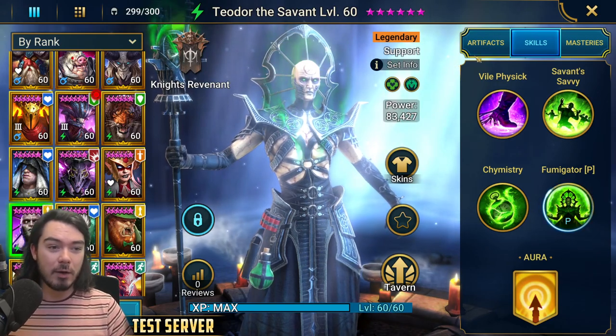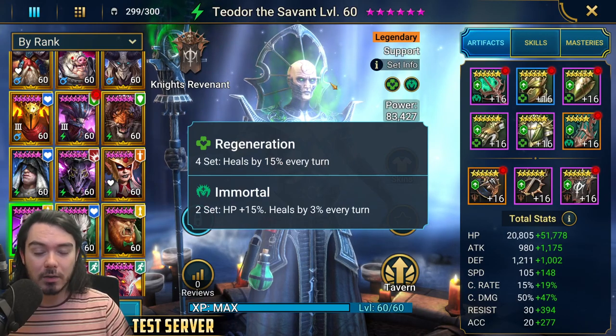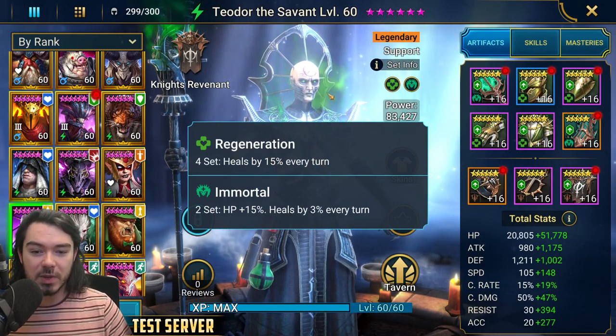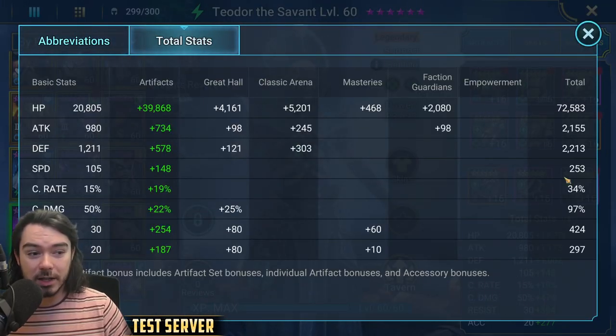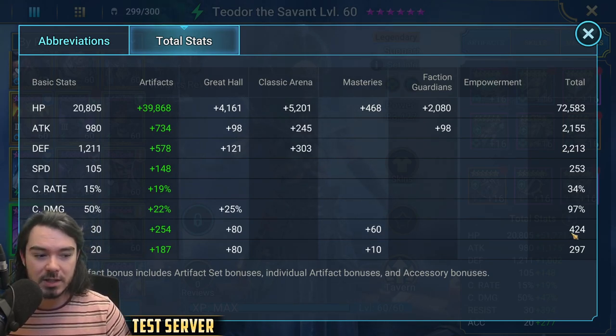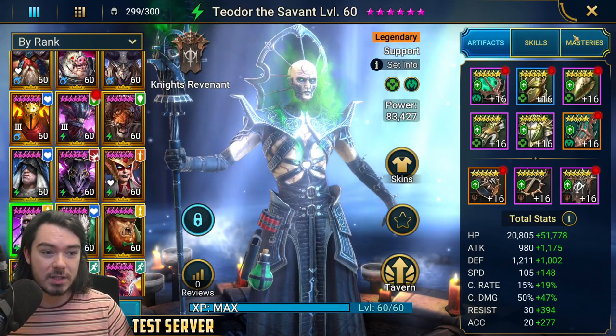How have I built him? He's not fully optimized, but I put him in my best solo gear — regen and immortal gear. He comes out at about 250 speed, 72k HP, 2.2k defense. His resistance is at 420, maybe a bit too high seeing as his passive gives him resistance, and 290 accuracy which is also too high. He doesn't need crit rate or crit damage — just lots of health, defense, speed, and enough accuracy and resistance.